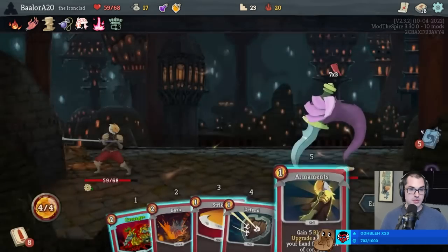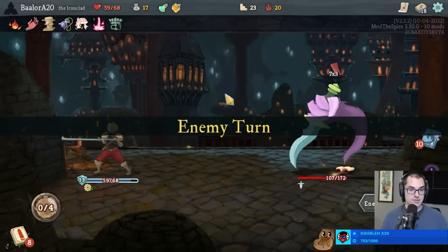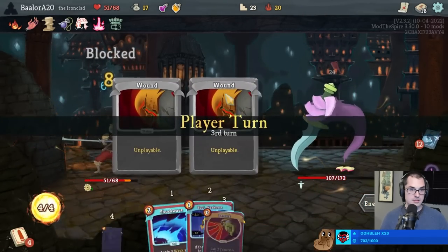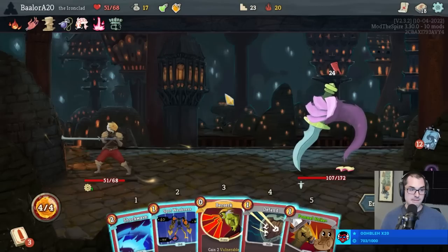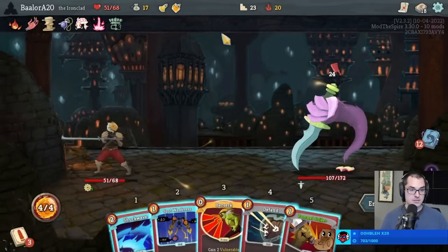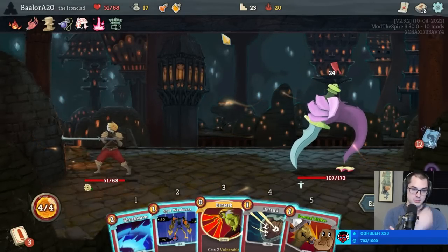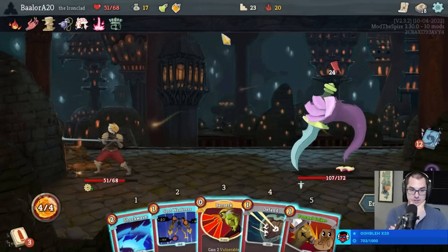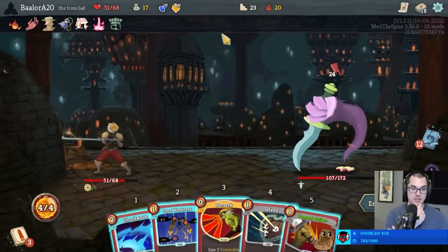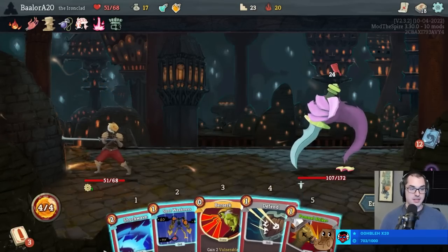Upgrade the Defend, play Carnage. Not worth Bashing because we're gonna play the Shockwave. These wounds are adding up though. How do we want this to go? Definitely got to Spot Weakness before I pummel - I want a Shockwave before I pummel too. So: Spot Weakness, Defend, then play the Berserk. That way we're more likely to get the Mummified Hand to hit the Shockwave.